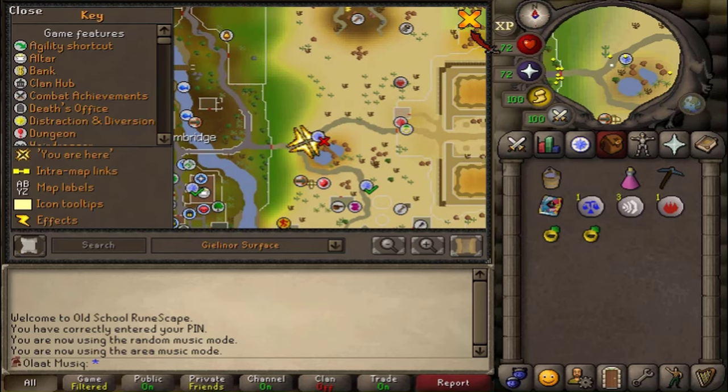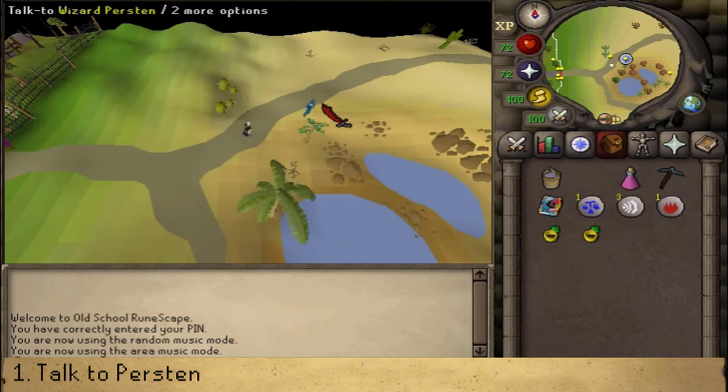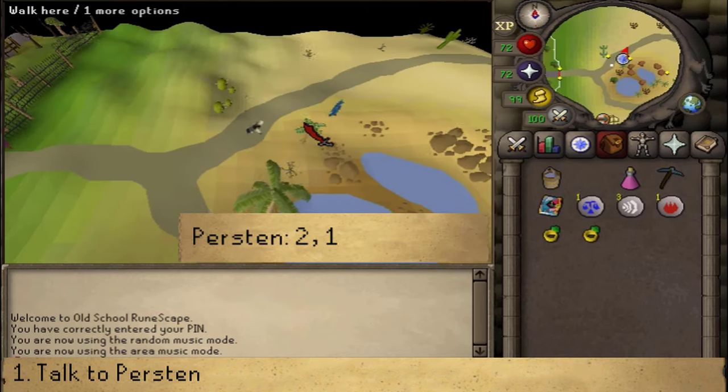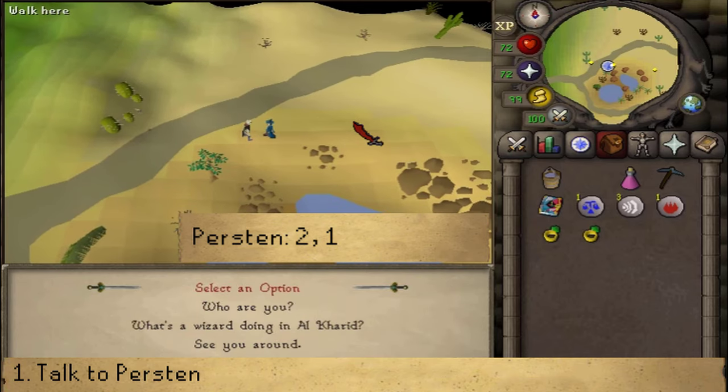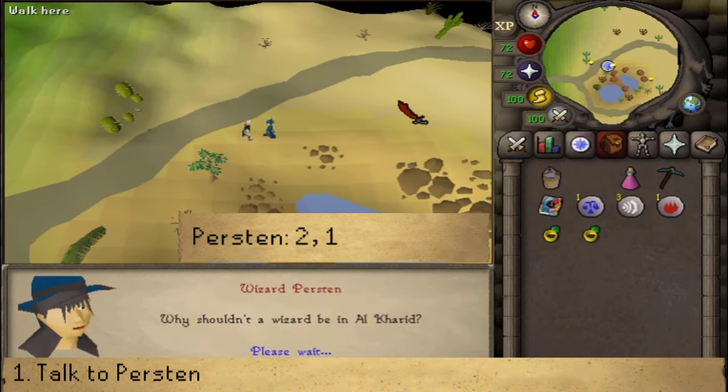The quest starts between Lumbridge, the Duel Arena, and Al Kharid. There you'll find a small oasis and the quest start. Talk to Wizard Purston, select option 2 then 1 — 'What is the wizard doing in Al Kharid?' — then select option 1 to start the quest.